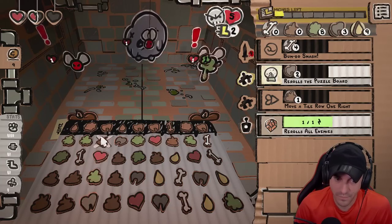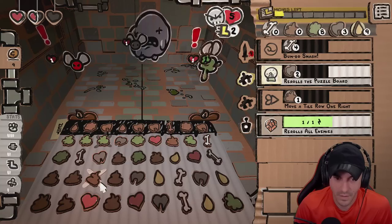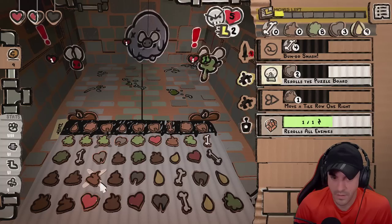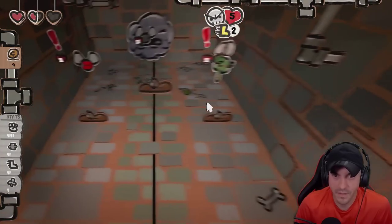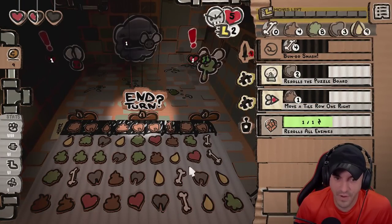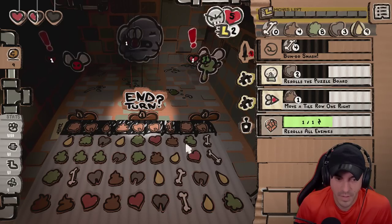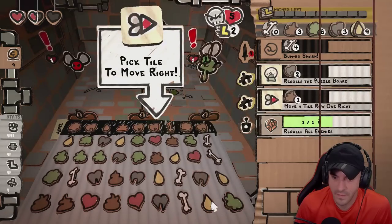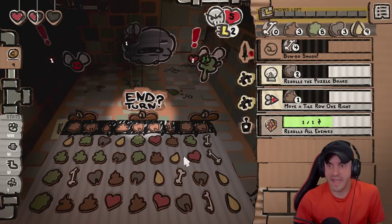We have this as a move, or we have this as a move? I think we go down with it. We got a full wall of blockers! Any other slide rights we could maybe set up?